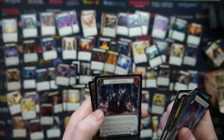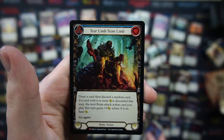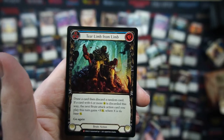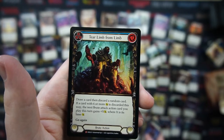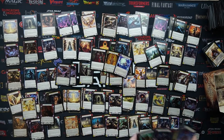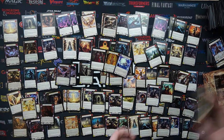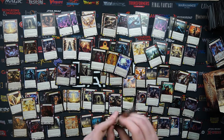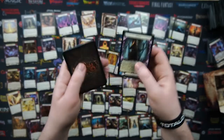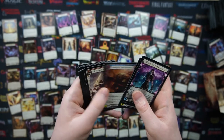From pack twelve: Blood Drop Brocade, Unhallowed Rites, and the Majestic Tear Limb from Limb - great card! It reads: 'Draw a card then discard a random card. If a card with six or more attack is discarded this way, the next Brute attack action card you play gains plus X where X is its base attack.' And then go again, because why not! Great synergy with the Brute hero.